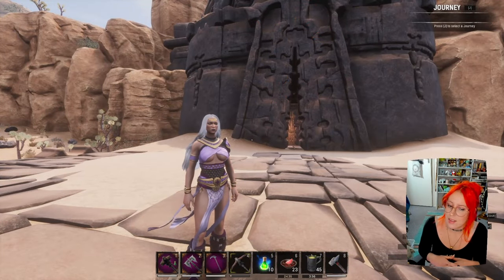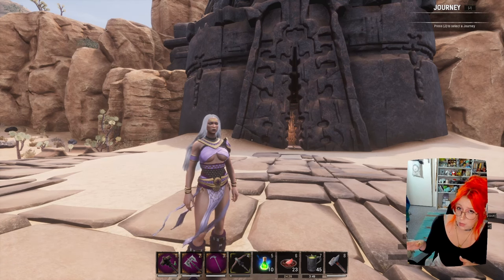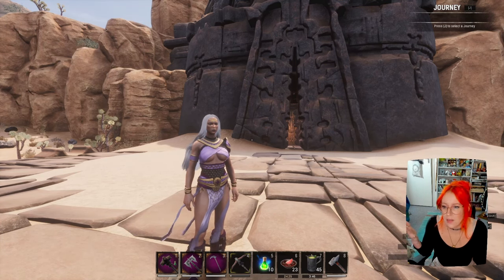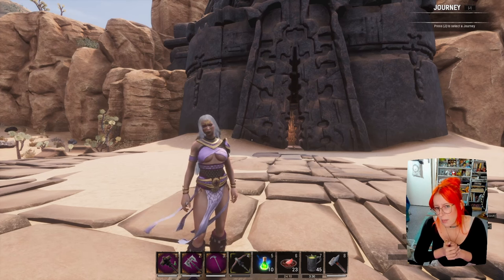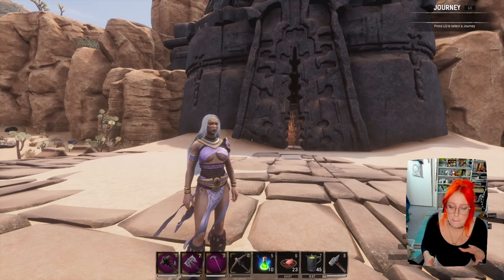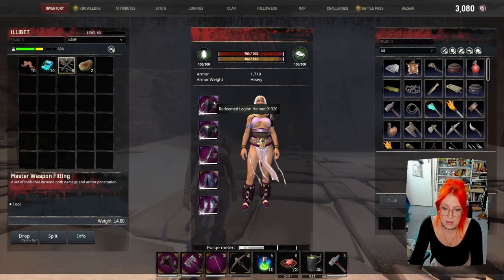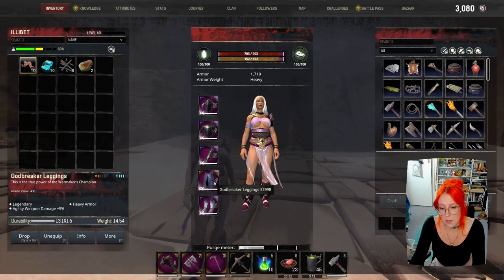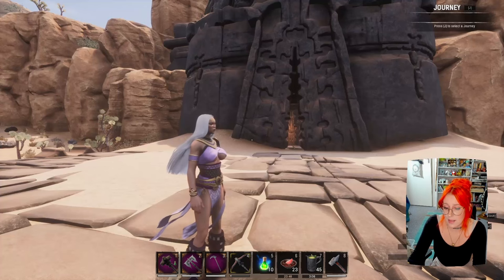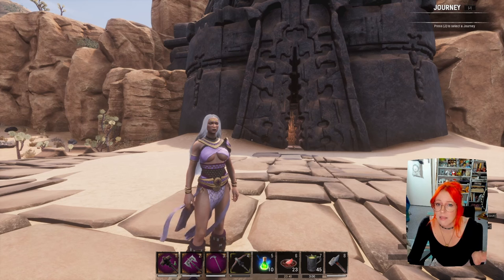This next dungeon holds some of the most important recipes in the game, varying from armor to armor and weapon attachments. The weapons are good if you want to get instantly corrupted and don't have a summoning circle. But it has the ability to teach you master weapon fittings, master platings, and stuff like that which add extra bonuses. To craft the Godbreaker armor pieces you're going to have to run the dungeon once for each piece essentially — you acquire little keys in there.